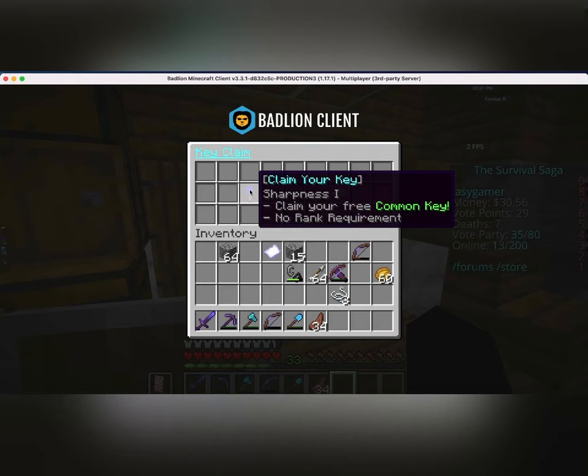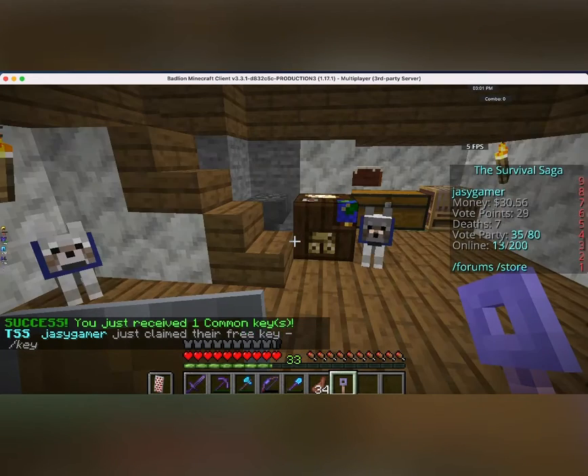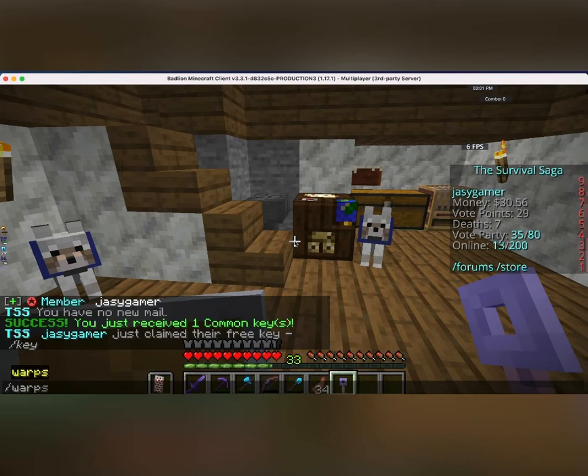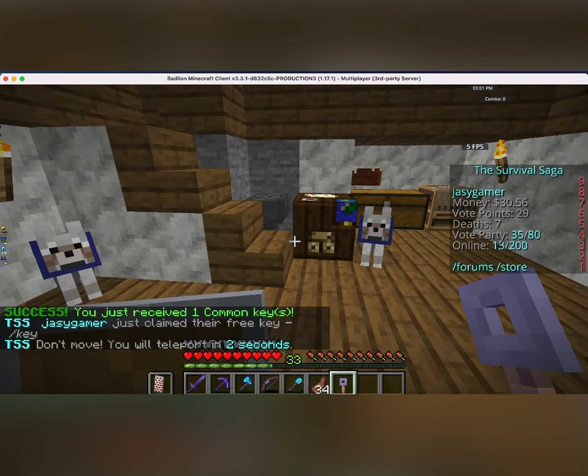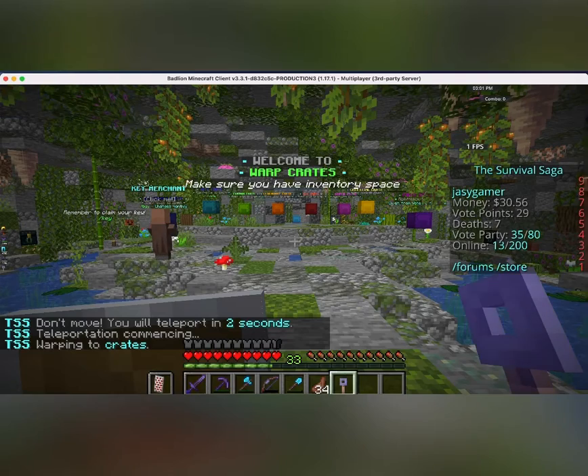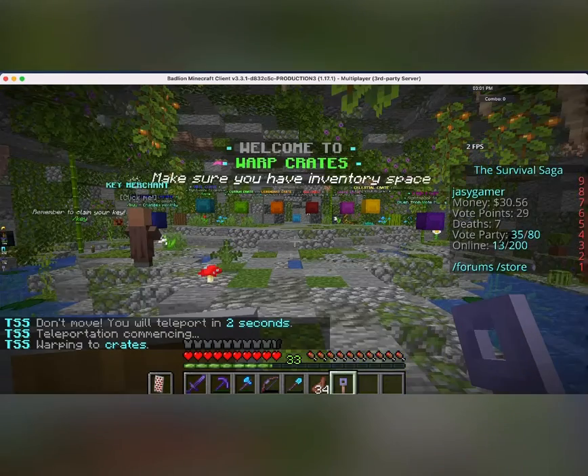And then, after you've claimed it, just type in the walk crates command to go to the crates lobby. And after going there, just click on the crate to get free stuff. So, you can see here, we're teleporting to the walk crates lobby.